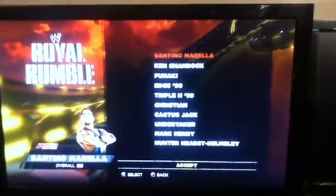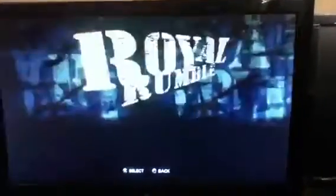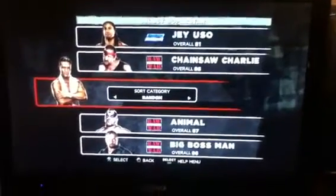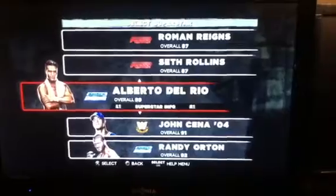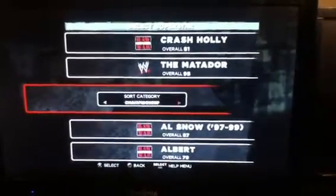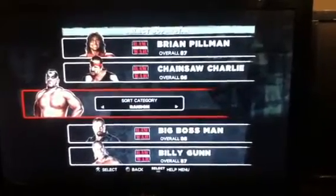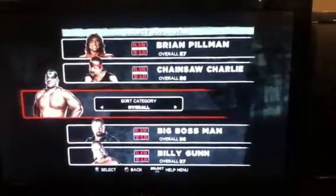Now we're going to go to Santino, just for example. Then we're going to press Square for the Superstar category — Sort category. You've got Random, you've got Champions where all the Champions show up, you've got Custom Superstar where all the Custom Superstars show up, you've got Attitude Era where all the Attitude Era roster shows up, and then you've got the Default roster and Overalls.